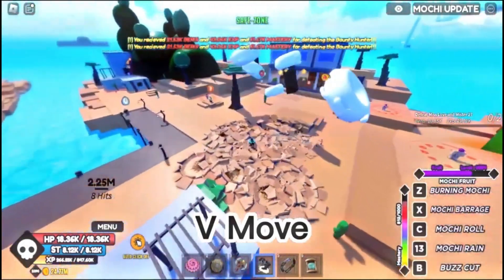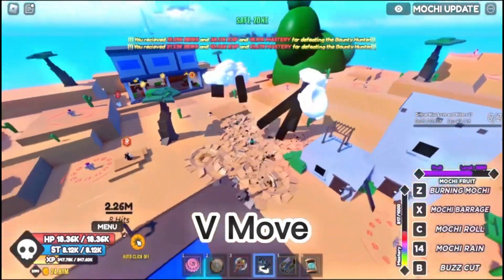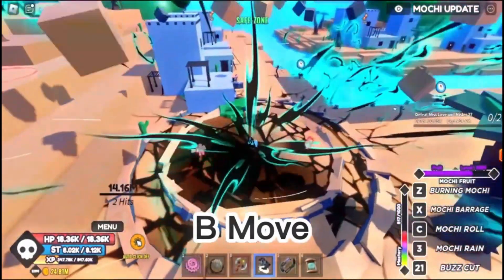The first fruit for 2nd Sea is Mochi Fruit. This fruit is good because of the solid damage it has, and it's also a really good fruit for bosses. The only downside is that it's not that good for grinding in my opinion, but it's really decent.